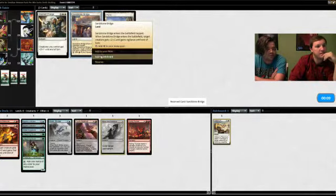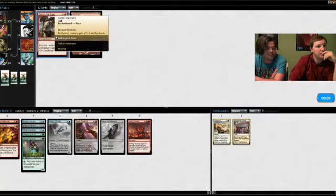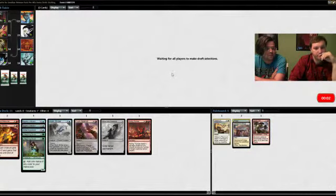We take the Sandstone Bridge — I would definitely rather have that than anything else. We take the War Paint — add that to sideboard. Add that to sideboard.